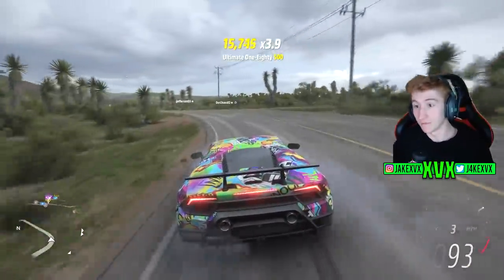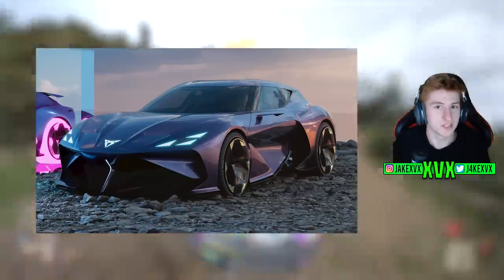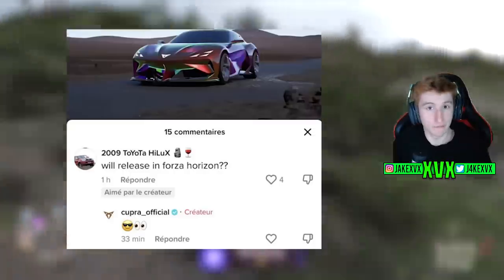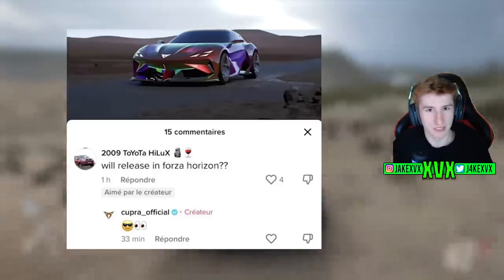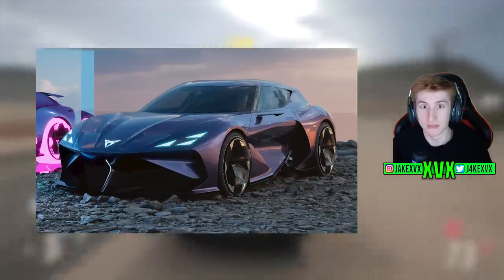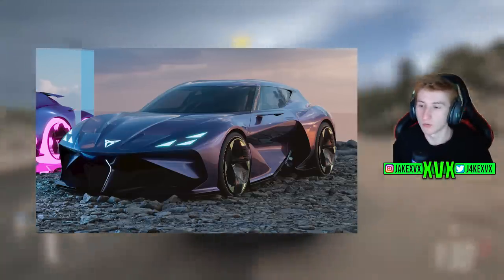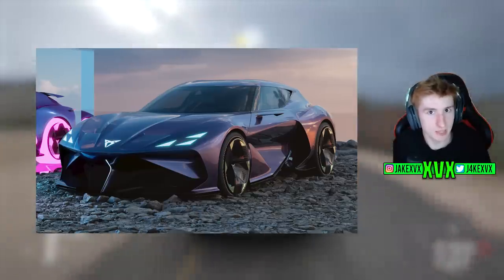Let's take a look at some leaks. The first one comes from GT Planet — thanks to Apple Slipper. There is a car called the 2023 Cupra Dark Rebel Concept. This has a very similar car which was added to Horizon 5 a couple of months ago. Over on TikTok, somebody commented on a video about this car asking if it would release in Forza Horizon, and Cupra themselves replied with a little emoji. This might mean absolutely nothing, or maybe they're hinting that this concept Cupra is also coming to the game in the future — probably not anytime soon, but at some point.